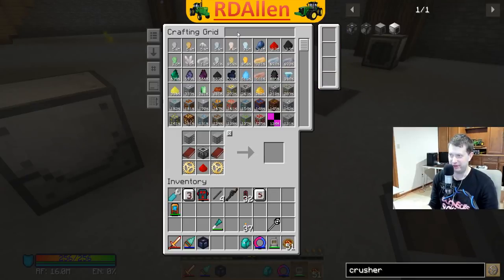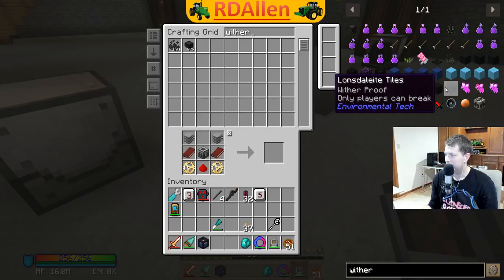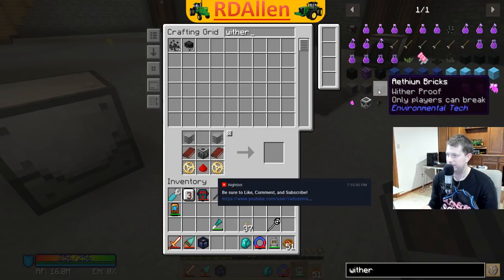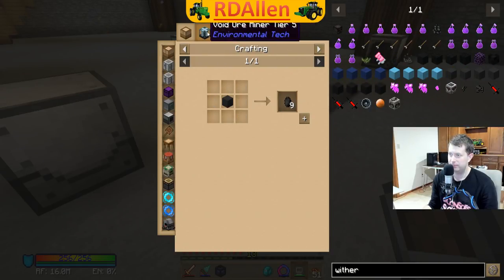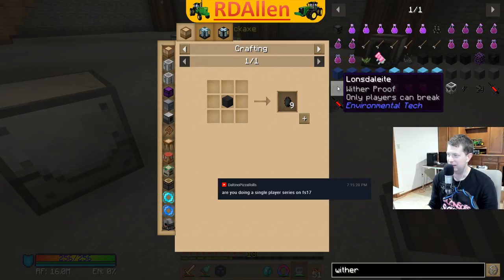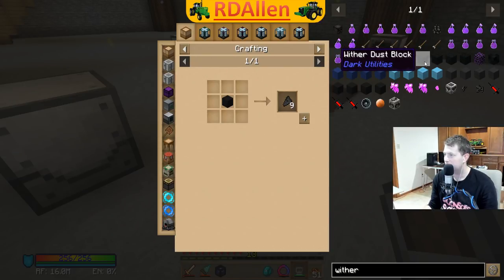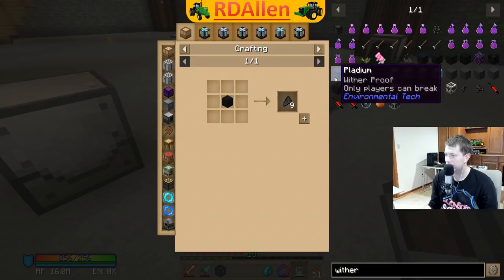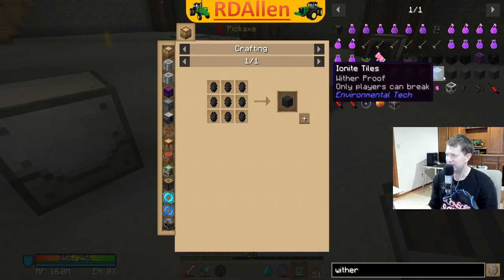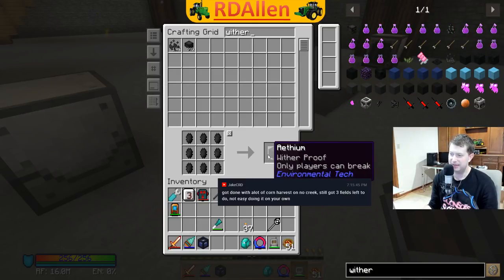Let's get some wither-proof blocks here. For that I'm going to use the Environmental Tech ones. I believe it's Aetherium that I want - I should have a bunch of that. Yes, there we go.